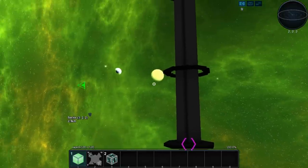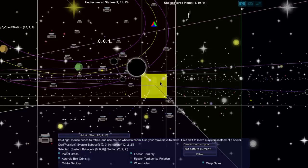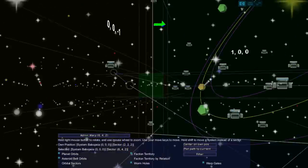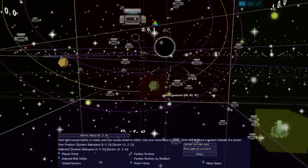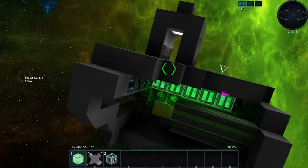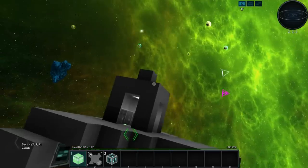There's this planet here. I tried to buy a space station for a million but let me rotate the view. I think we need to plot a path to the current area. Okay, so that's a waypoint now and it's 10 kilometers away — quite a distance. I'm going to use this ship and head that way.